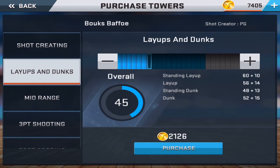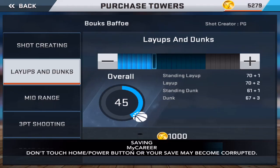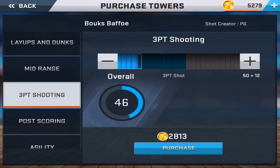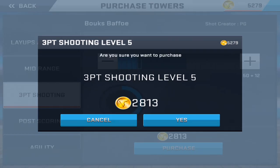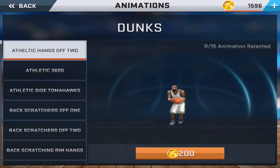My player's dunking was a 52 — no wonder he couldn't dunk in college. I'm gonna go ahead and upgrade it to level 7, and upgrade my three-pointer to level 5. These upgrades are really costly, it's gonna be a grind. Now I'm gonna go ahead and select my dunk packages.